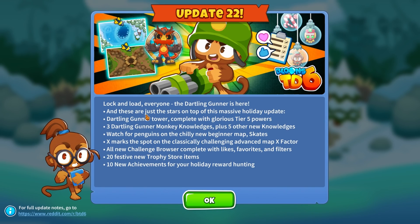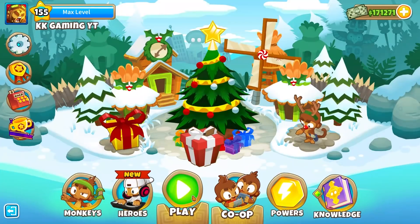Update 22. Lock and load everyone, Dartling Gunner is here. New skin! Damn, that's dope. I want the skin now. These are just stars on top of this massive holiday update: Dartling Gunner tower complete with glorious tier 5 powers, 3 Dartling Gunner monkey knowledges plus 5 other new knowledges, 4 penguins on the chilling new beginner map Skates, classically challenging advanced map X Factor, all new challenge browser complete with likes, favorites and filters. 20 festive new trophy items and 10 new achievements for holiday hunting.